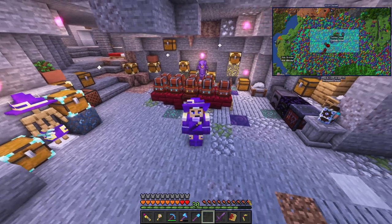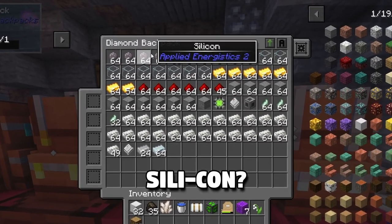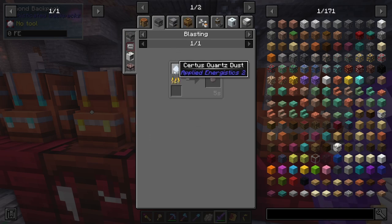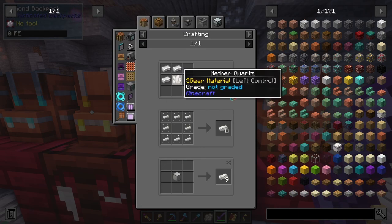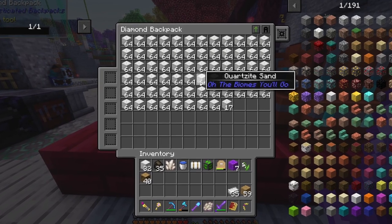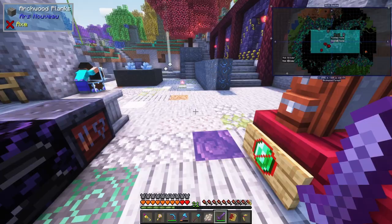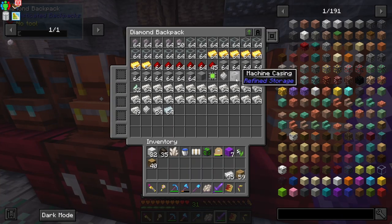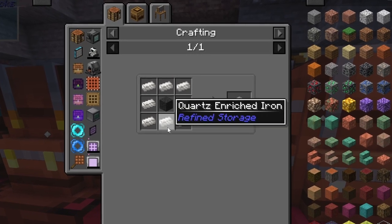There are a lot of materials you need, so luckily I've been collecting some stuff off camera. I got a bunch of silicone - to get that you just smelt quartz. I also got quartz enriched iron, which is just iron and quartz. I went to the Nether and mined a ton of quartzite sand to get as much quartz as possible because it's crucial. We're also going to need machine casings - just stone and coarse enriched iron surrounded by stone.